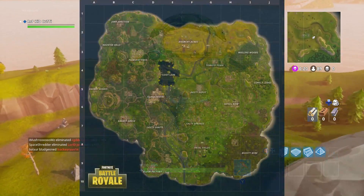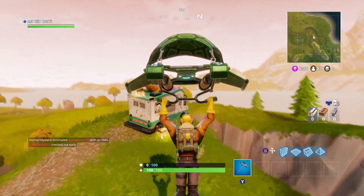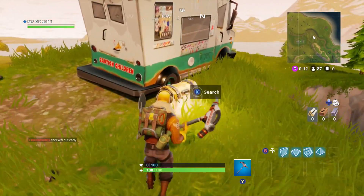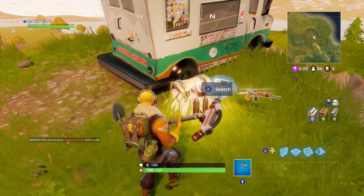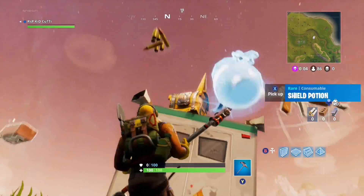Next up we have the ice cream truck located in the north eastern part of the map. This little fella can contain not one but two chests to get you ready before heading into the lurking woods next door. If that isn't enough, head south east for the fort or west to the houses just to gather a few more chests before making your move to a more heated area of the map.